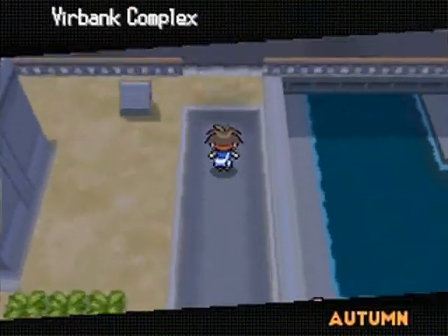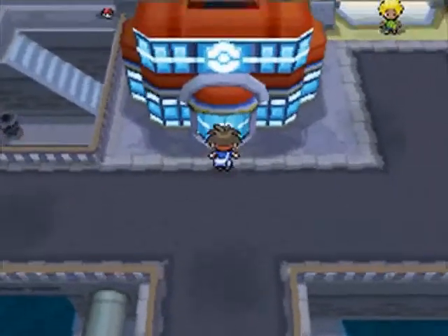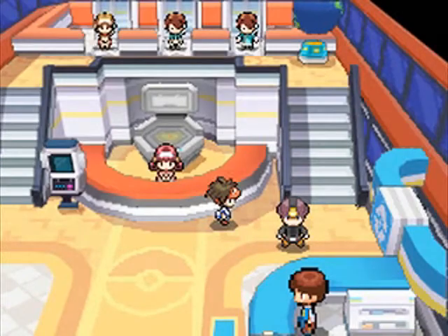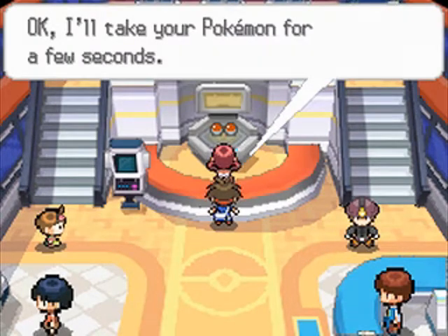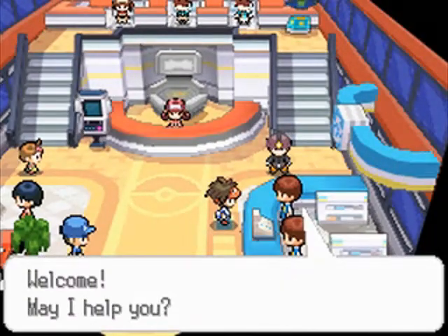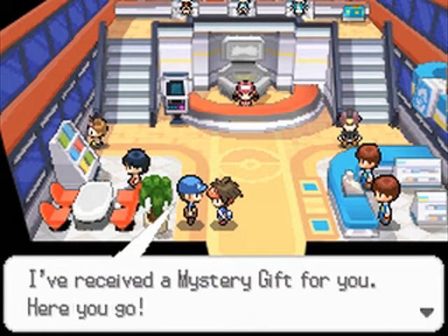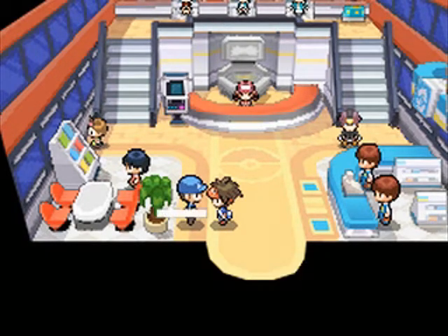So we were going to go into the Virbank Complex, but instead we're going on a short journey to teach Keldeo its special move. Oh no — do you have my Pokémon? Come on. Oh, this guy's got it, he's right here. Good evening. You must be Tempest. I've received a mystery gift for you, here you go. Sweet, we got Keldeo! That was kind of funny — I can't believe I walked right by him. Alright, we now have a Keldeo.